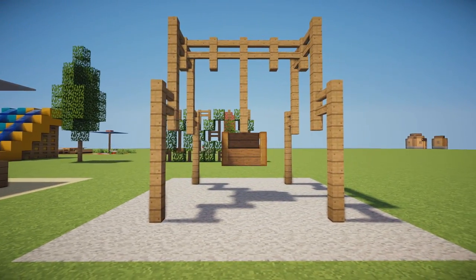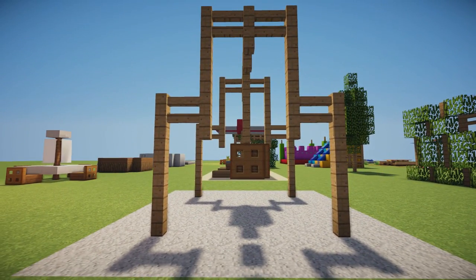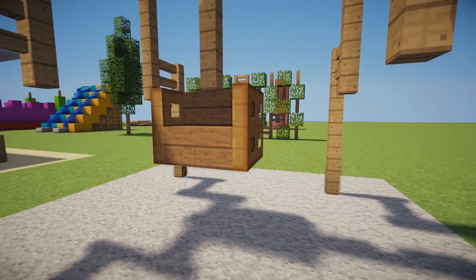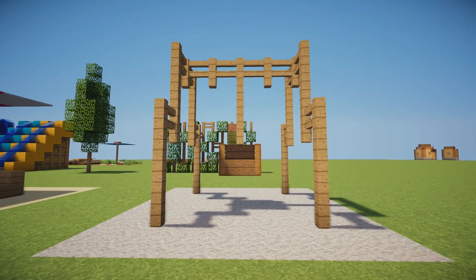Now we have this absolutely amazing little swing set design using fences creating a little arch shape on the side. It connects along the top, goes down by two, and then there is a spruce wood stair with trapdoors surrounding it making the little sides of the swing. This would look great in any playground or any garden you build in Minecraft.